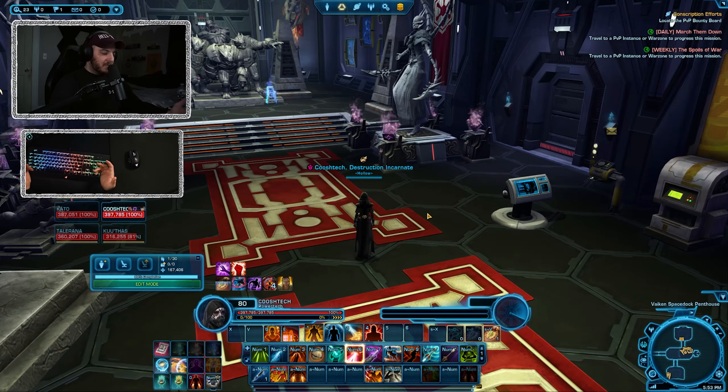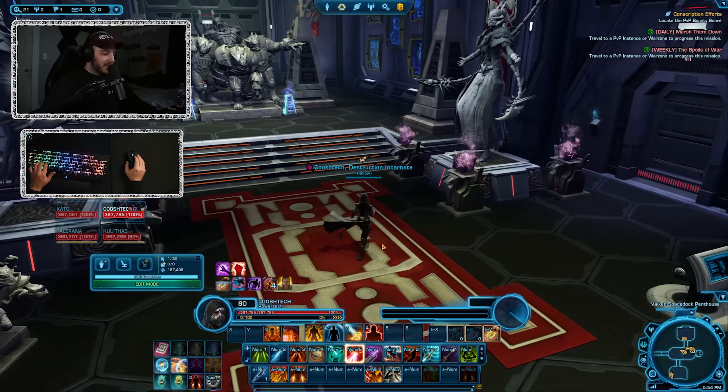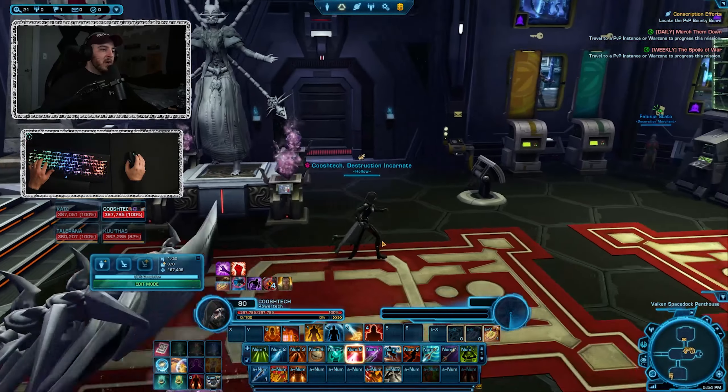I've been playing on a lot of like TKL 60%, 65% keyboards. And this one had like a special macro row on the side for customizable keys. I just keep accidentally hitting them in the few seconds I've been here just getting this all set up. So this is probably going to be a one and done, but for nostalgic reasons I wanted to bust it back out. It's got like the old Razer Green switches, so they're nice and clicky.